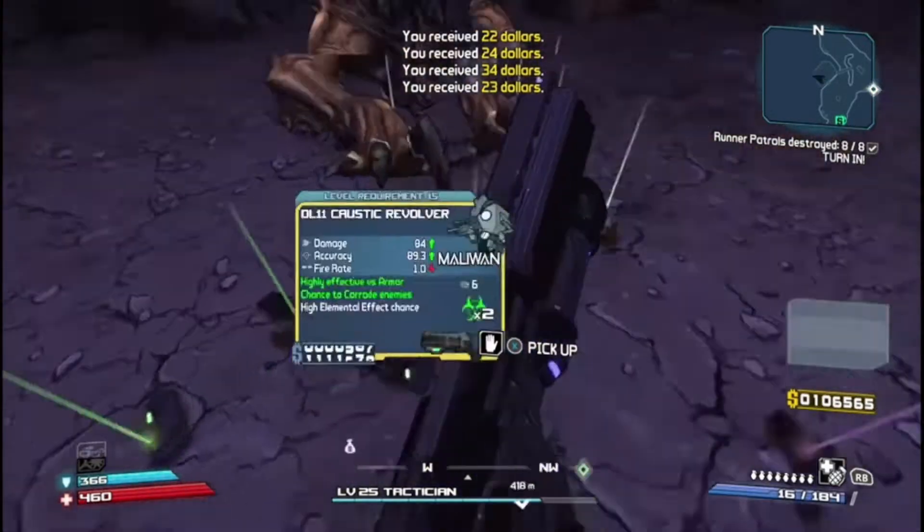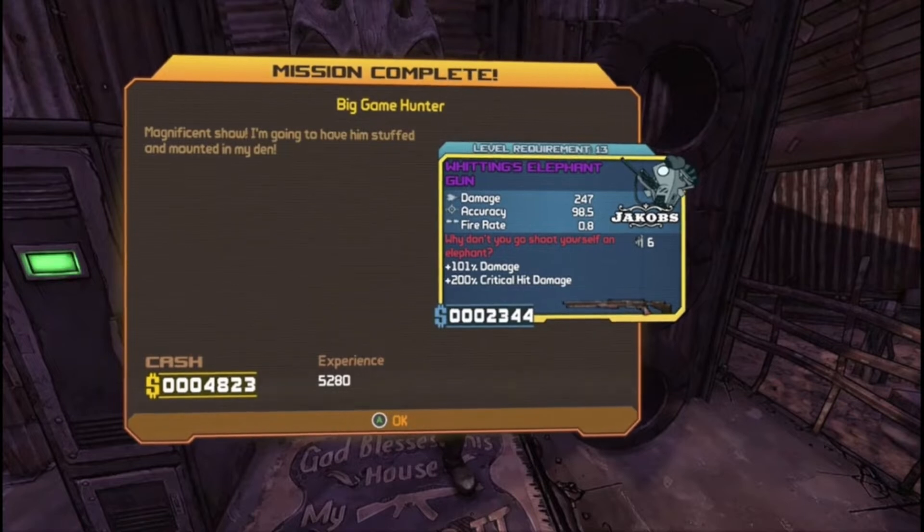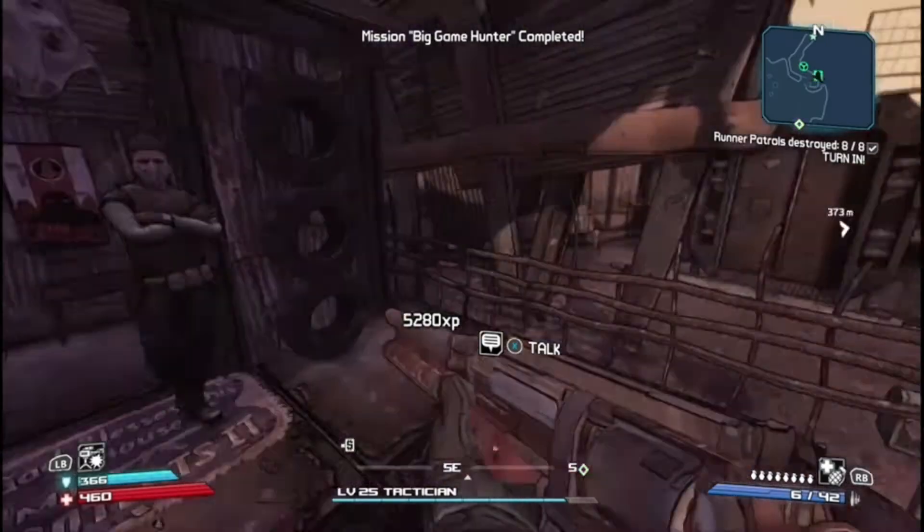We are going to sell some stuff. We get the purple Elephant Gun — dang, that's a good one — however we can't use it.